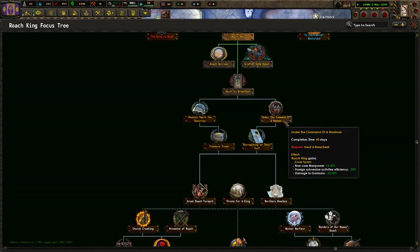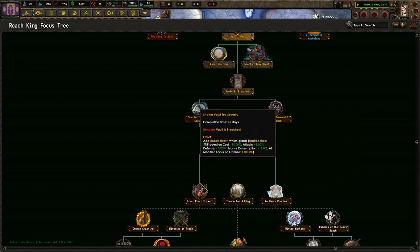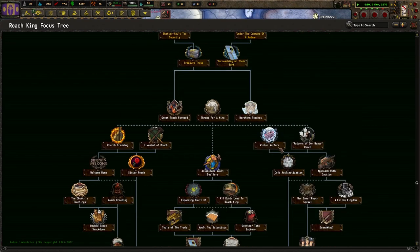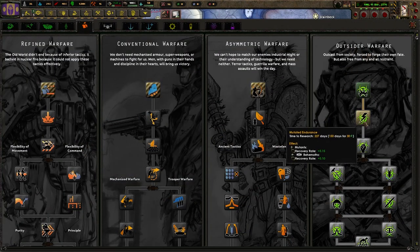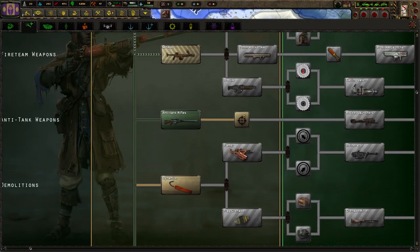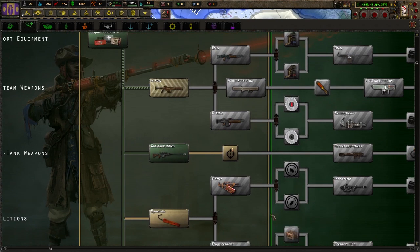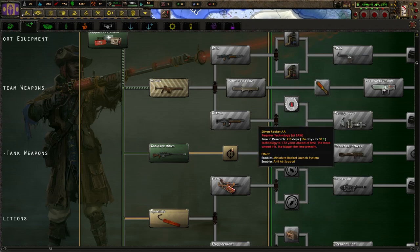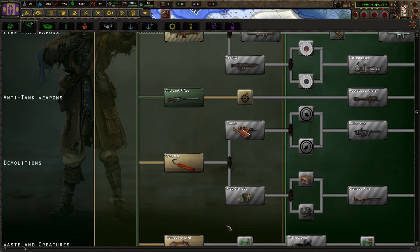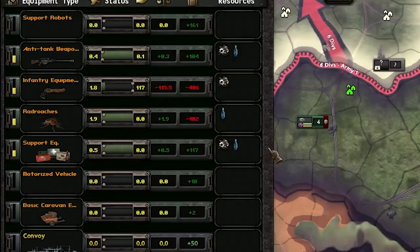I'll follow down the focus tree - probably right side first to get the cores on the territory, then left side to get intermediate tech. I'm going to research saw dynamite, anti-air, and implement these into my template because it gives me the right stats to crush anybody in my way - plus logistics companies because I love my supply. The Roach King's starting to look pretty strong now.